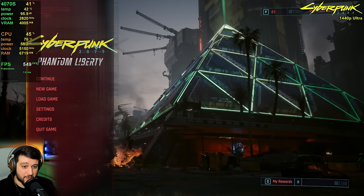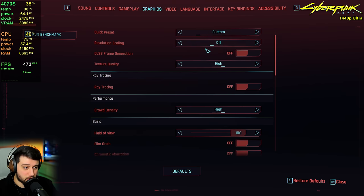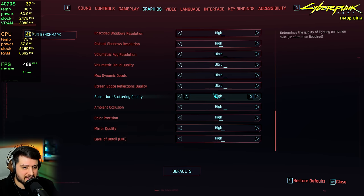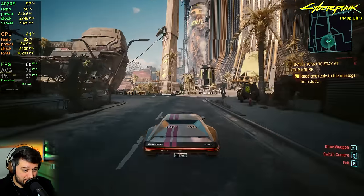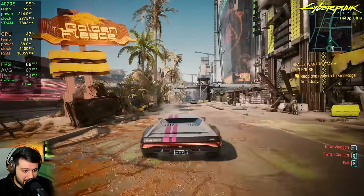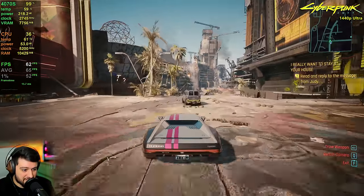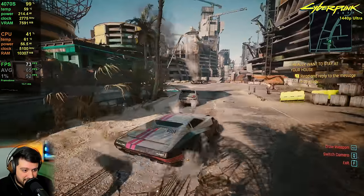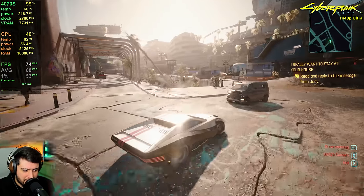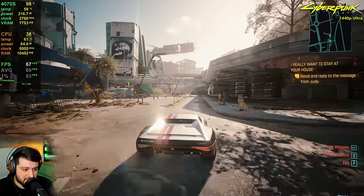Let's start with Cyberpunk 2077 with the Phantom Liberty DLC at 1440p using the ultra settings preset, with ray tracing and upscaling disabled. We're playing in the Dogtown part of the DLC, which is extremely intensive — it dips into the 50s, actually seen 59 FPS here. Compared to the 4070 Ti with the same settings, that GPU dropped to around 62 on the minimum, while this hits 59 — not far off, which is very impressive for the 4070 Super, especially given it's $600 versus $800 for the Ti.